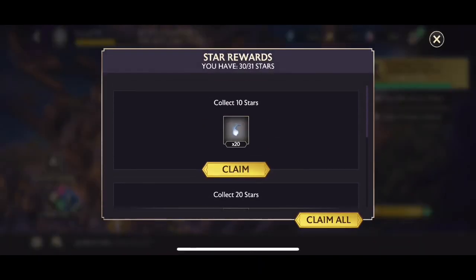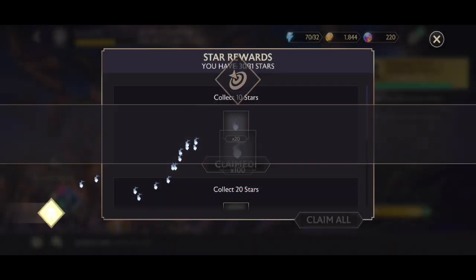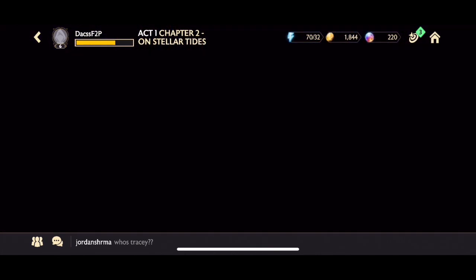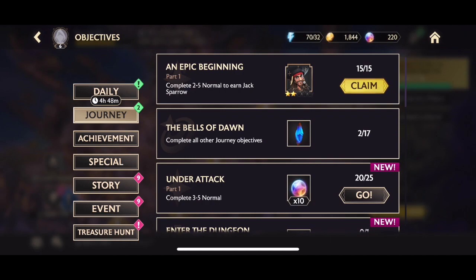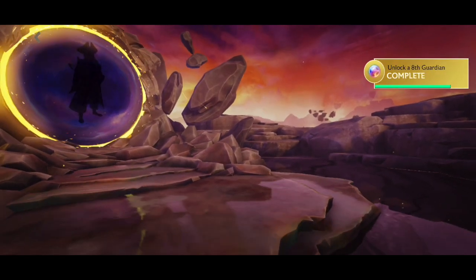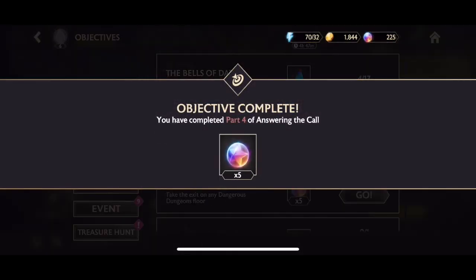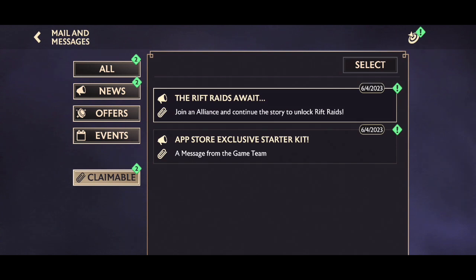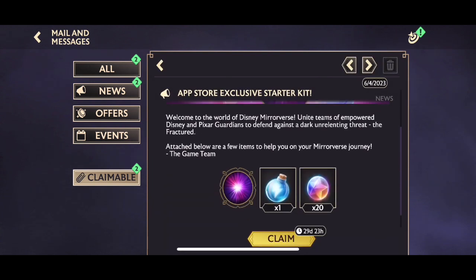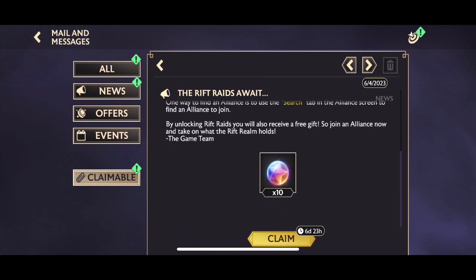We completed 2.10 — it was quite a struggle but we managed to get it done. We got the star rewards, some more universal motes, and completing it unlocks a two-star Jack Sparrow, another support guardian who's very useful in the early game. Completing 2.10 also gives us a three-star crystal. We also claim the app store exclusive starter kit: 20 orbs, some energy, and a profile picture, plus riff raids unlocked for another 10 orbs.